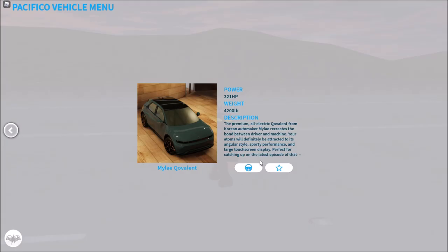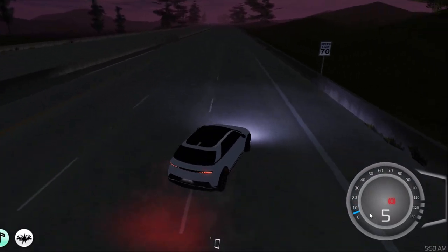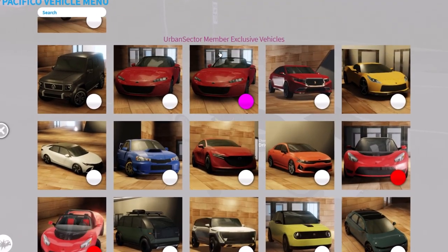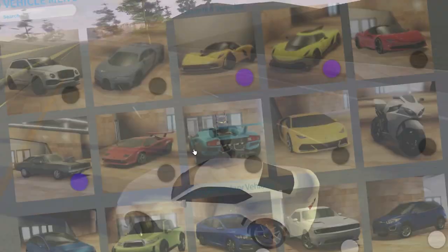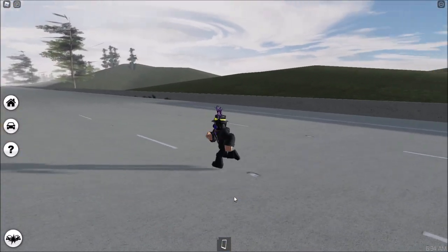The first new car — I assume it's electric. The top speed is 114 miles an hour. Then we got this Camaro — yes! If you join the Urban Sector Roblox group you get this car, 145 miles an hour. In Calculation Series 2 they added two more Camaros.